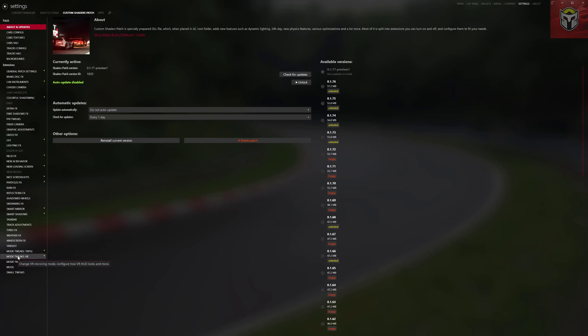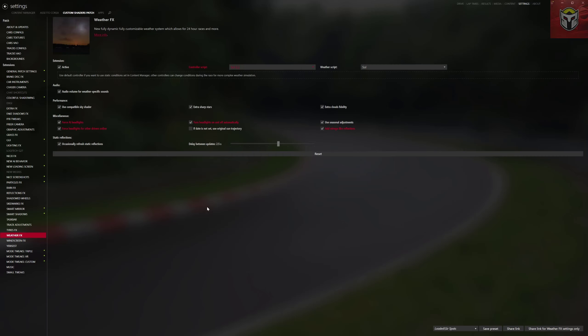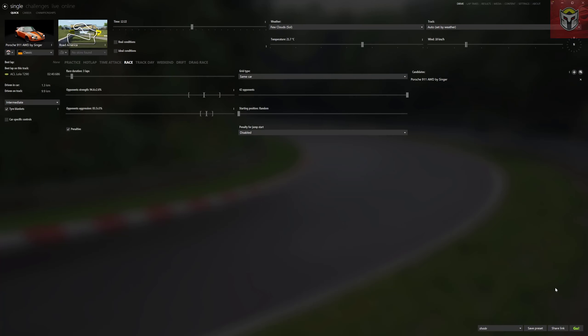So I'm on CSP 0.1.77 preview one here. If we drop into weather effects in custom shader patch you can see the controller script on Sol 2.2. I'm going to be keeping that on there so that is not going to be changing. The bit we're going to change is we've got it on Sol 2.2.1 here, but also in this list we have Pure. Pure is 0.58, the latest public release on Patreon. Remember if you want to try Pure you need to get it from Peter's Patreon page — I think it's a dollar or a euro a month, so really good value.